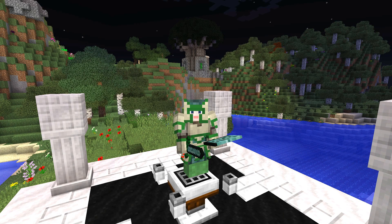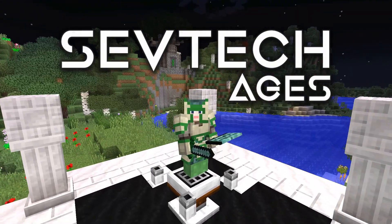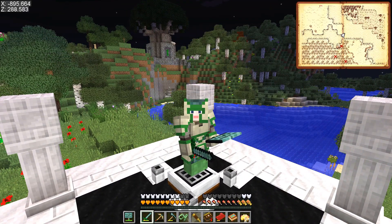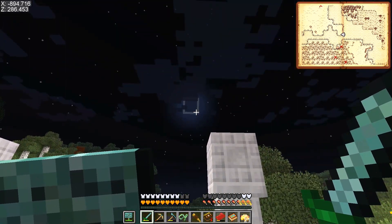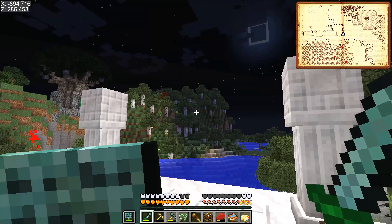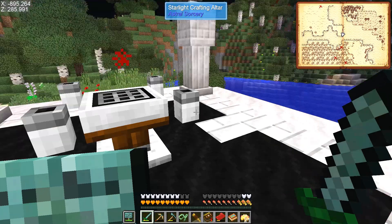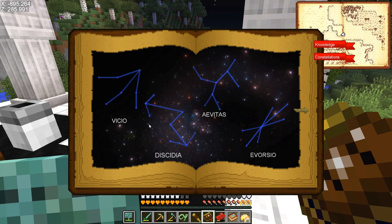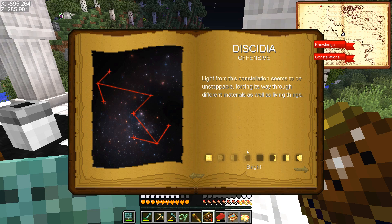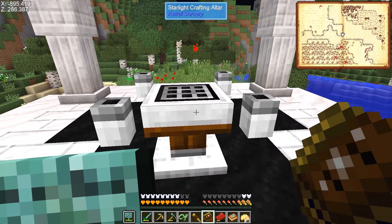Hey folks, my name's Feldre and we are back in Sevtech. It is night and a new moon, and I've been collecting a few of the constellations. I have so far Dissidia and Avorcio, but I'd really like to make it easier to collect more of them.